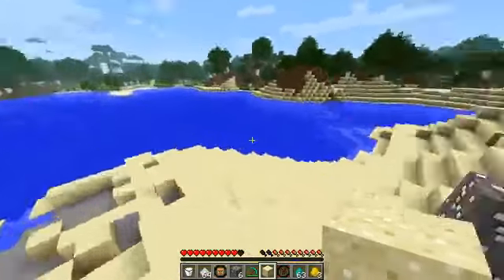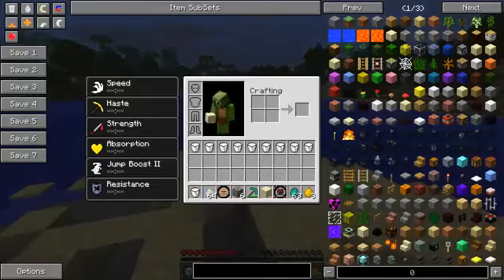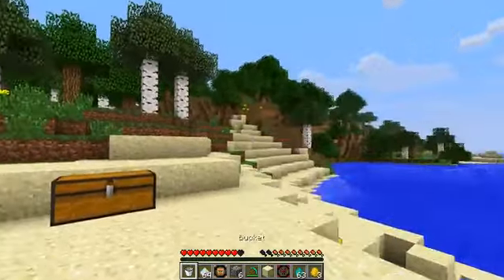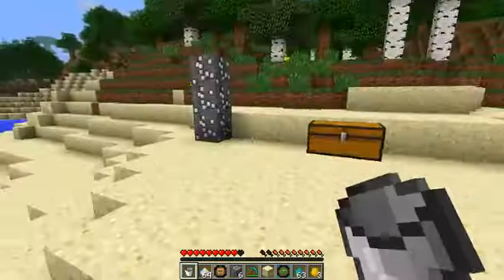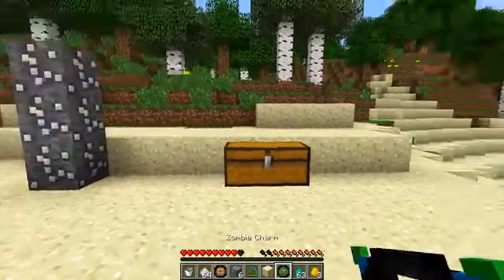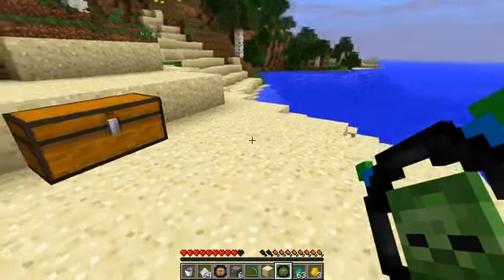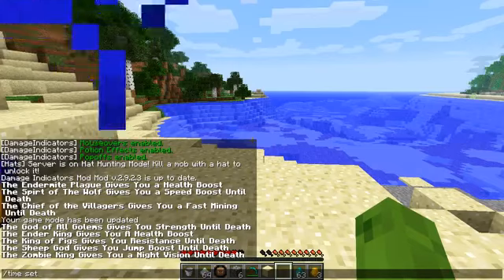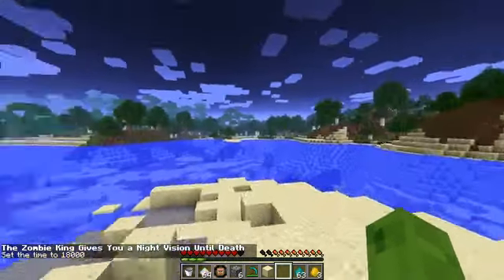Each one is individually good, but you've got to choose what you want wisely. You can pile them up and make different combinations for whatever you want to do. Like if you're going into a fight you want obviously strength, resistance, absorption, all that kind of jazz. We have a zombie charm, made from rotten flesh all around, and it gives you night vision. Night vision until death - it actually looks really cool at night time.